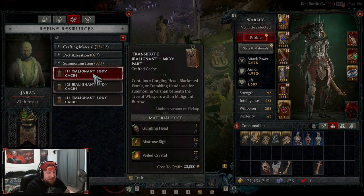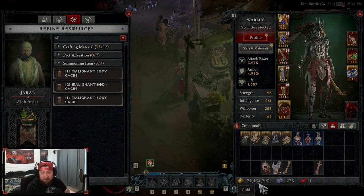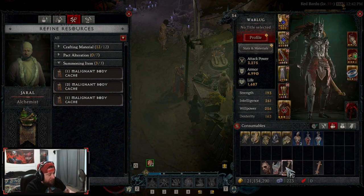Even though Living Steel isn't part of it, I still think this is really cool. If you're farming a bunch of Tree of Whispers — which I definitely encourage — not only do you get a bunch of gold (I've got 21 million gold just from farming Tree of Whispers), but Tree of Whispers turn-ins especially in World Tier 4 are giving around 8 million gold, which is nuts. You still get these random summoning items too.